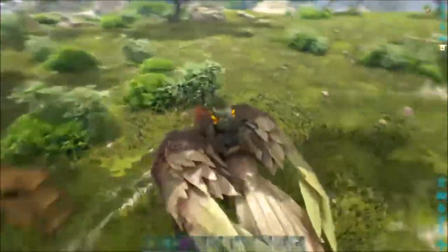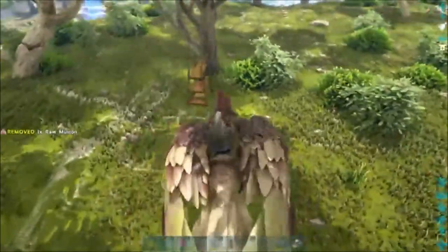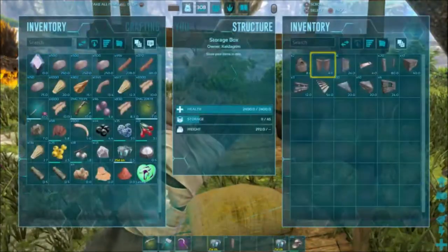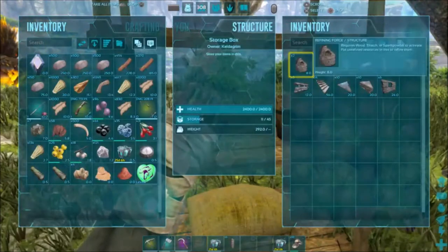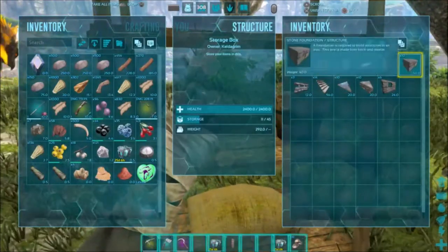Hey everybody, this is Quinn again. I'm gonna show you guys how I build my little starter frontline base. I use this in all my trapping zones or if I'm getting ready to build something big. So here's all our supplies today. There'll be a few more things we build along the way because I'm gonna have to put these forges into place and actually utilize them. So we're gonna get going.